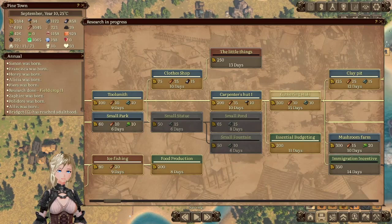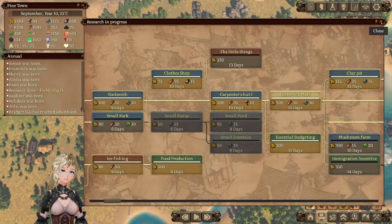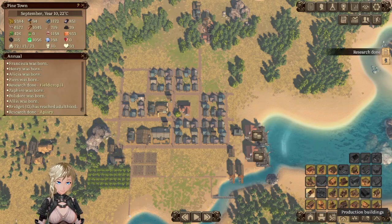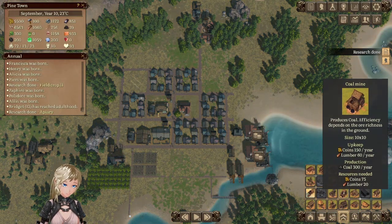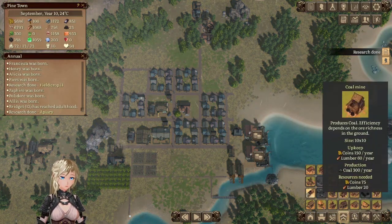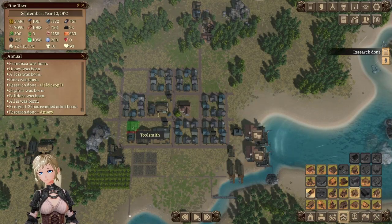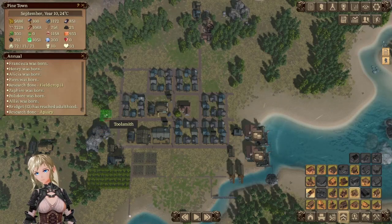I also need to build a clothing house — a clothier. I don't know that I have space for anyone to go in it. Coal mine, toolsmith — you know what, I need to build myself a toolsmith too. I still don't have one.